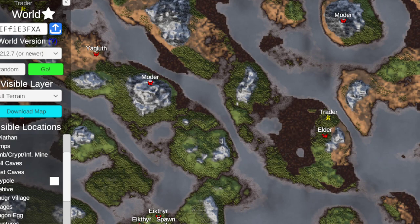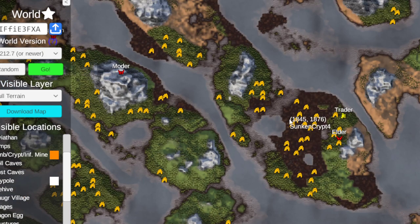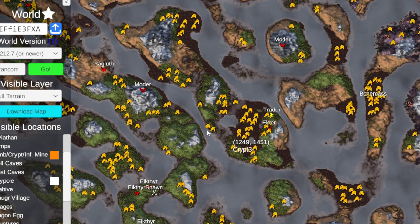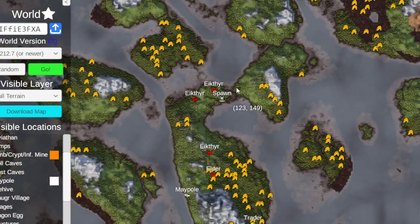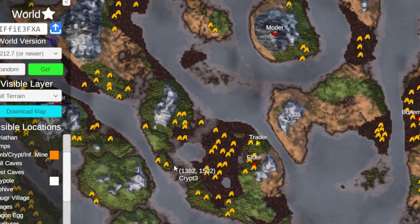Let's check for crypts and also infested mines. Plenty, plenty, plenty of crypts - look at them all. The sailing routes are really good, that's all the way over here and then right over to the coastal maypole - lovely.